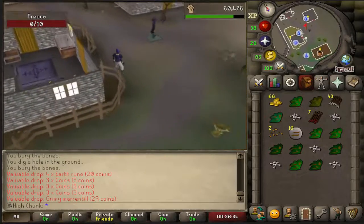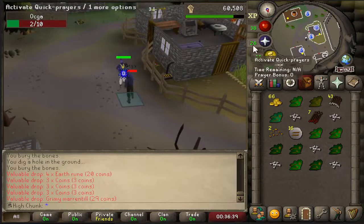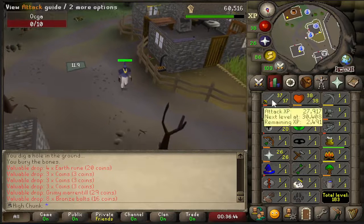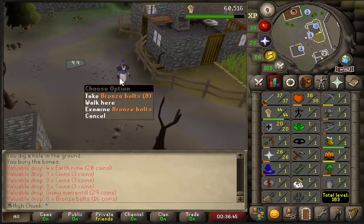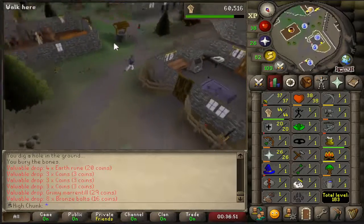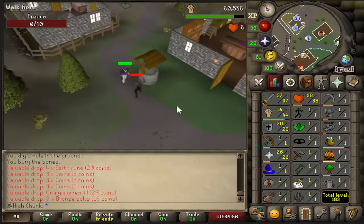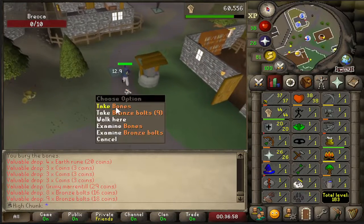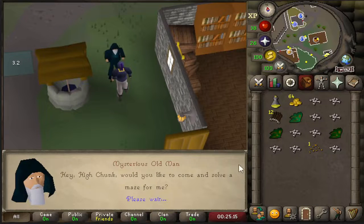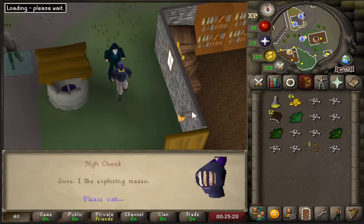Now that we got the easy beginner chunk out of the way, we have to grind the ability to enter the Warriors Guild — so buckle up, this is going to be a long ride. By the time I get in there I will have my protection prayers. I'm at 26 Prayer right now. Getting 65/65, I will definitely get 43 Prayer by that point off these normal bones. I have about a little under 20,000 of these guys to kill. Here we go! My first maze random — let's see what we get.